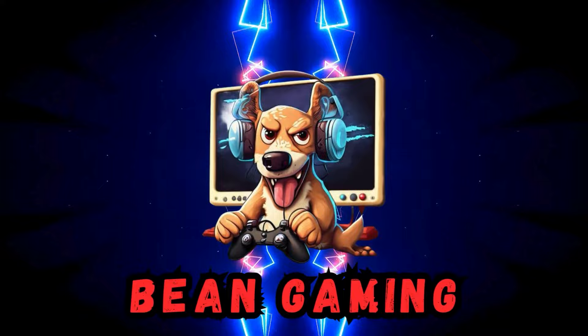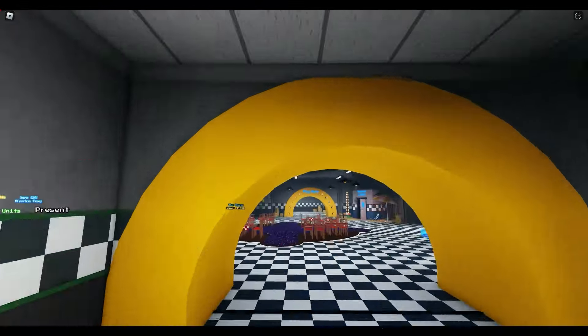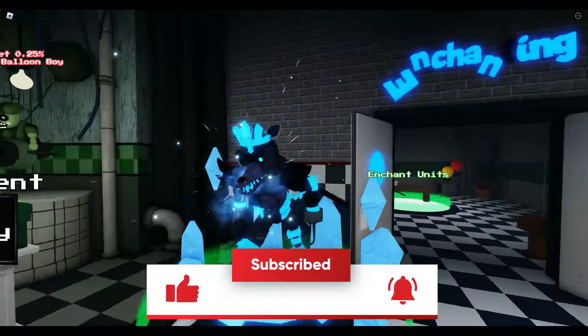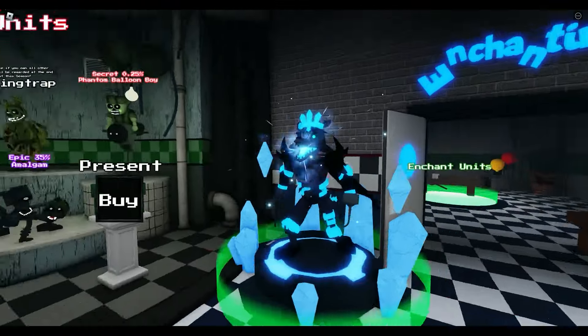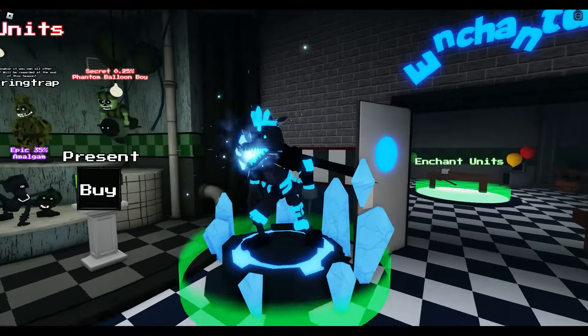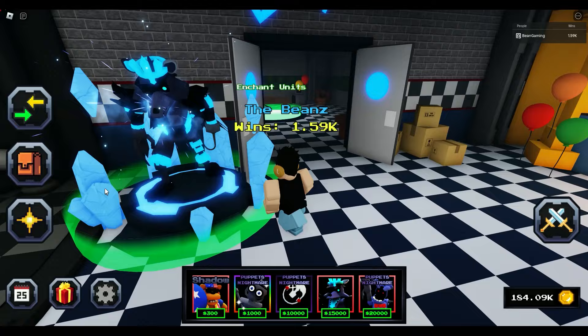Three, two, one. Welcome back to Bean Gaming. We know what just came today. It is the new abysmal Foxy. Look at that thing. Doesn't it look super cool? I'm impressed with how they sketched this tower up.